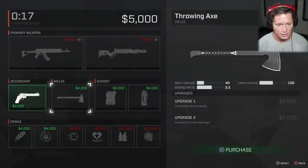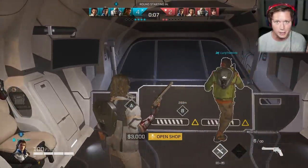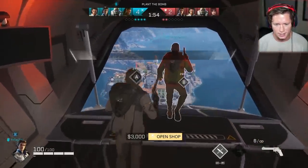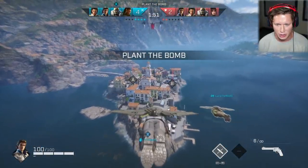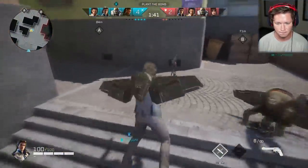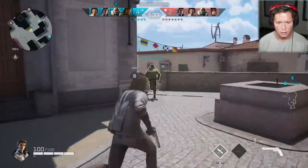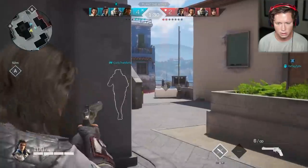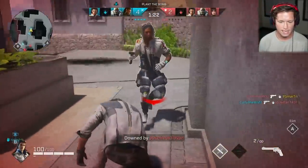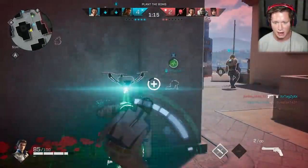It looks like you restart at the split so you've got to rebuild your character again. I'm going to get the damage range, increase our damage. I like the buy menu — I like the ability to change what direction you want to go, what strategy you want to use. Do you want to focus on your weapon or your abilities? I'm going to stick with my teammate. I went down. You got me, bro? He's got that healing drone I was telling you guys about — that's a pretty good ability.